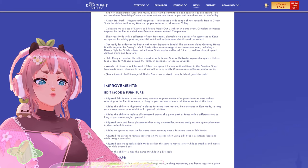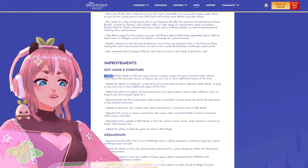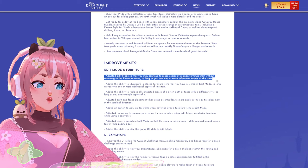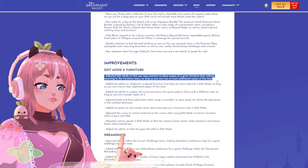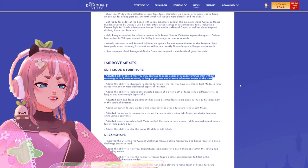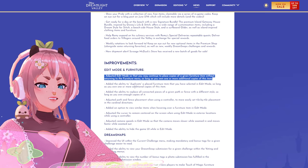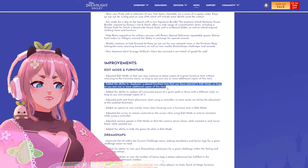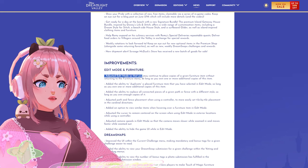I'm also going to quickly check Scrooge's store — new shipment alert. From the improvements: adjusted edit mode so that you may continue to place copies of a given furniture item without returning to the furniture menu, so long as you own one or more additional copies. I've been really excited about this because I hate going back and forth — click and place, click and place. I've also wished for an eyedropper tool to copy already-placed items. Really really good improvement.